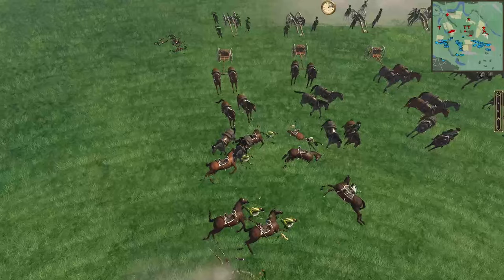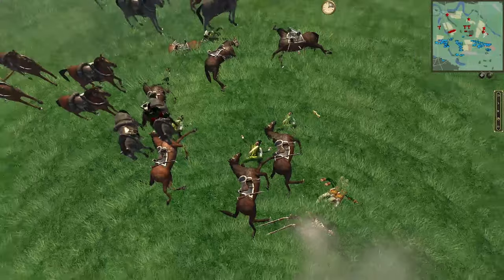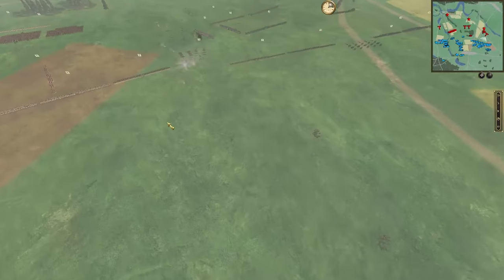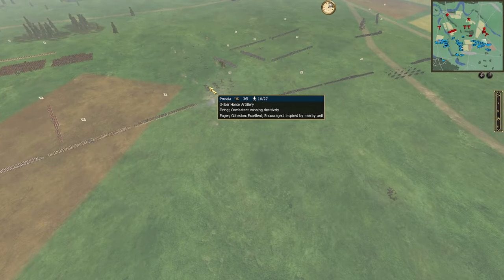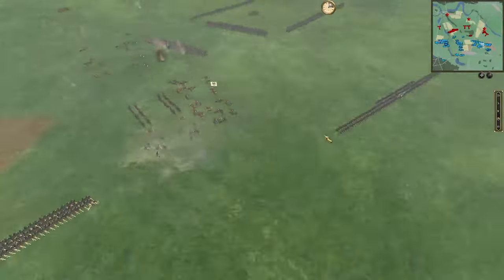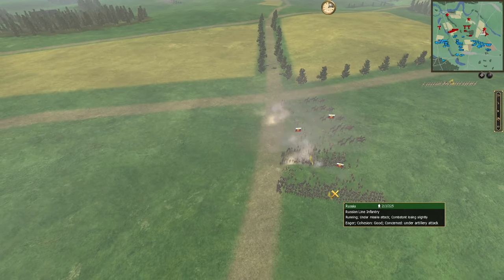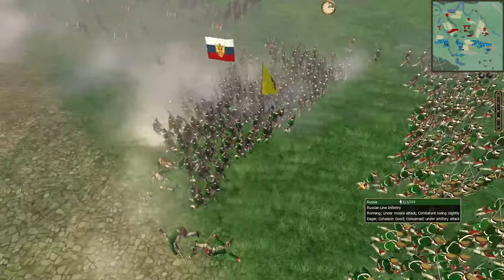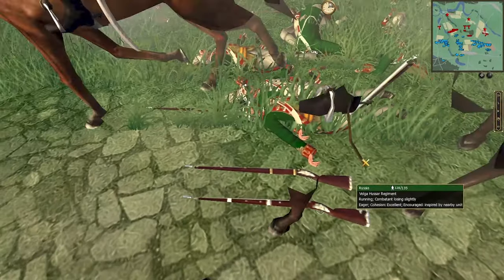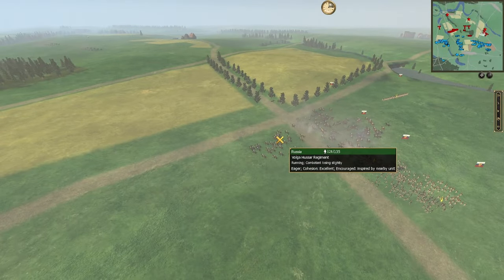Took out something there — some infantry grenadiers it looks like, and cavalry. The three-pounders are doing pretty well. Some units take friendly fire losses — poor guys. That's a lot of cavalry shifting positions.